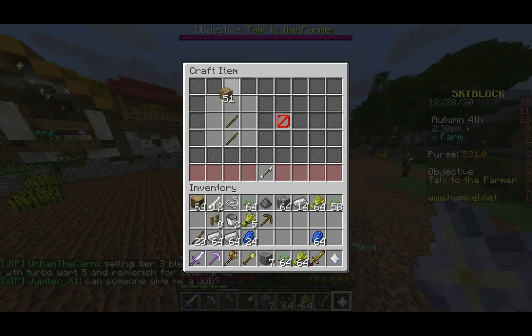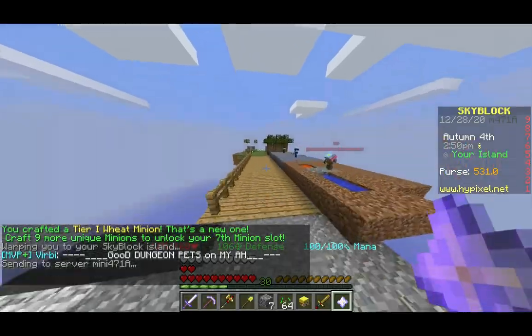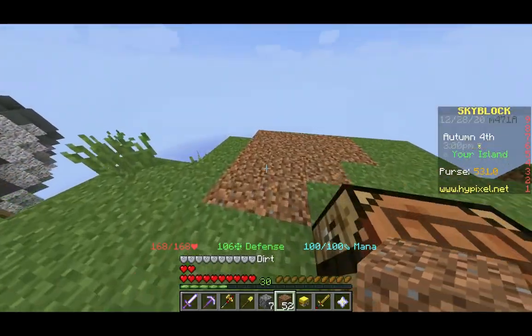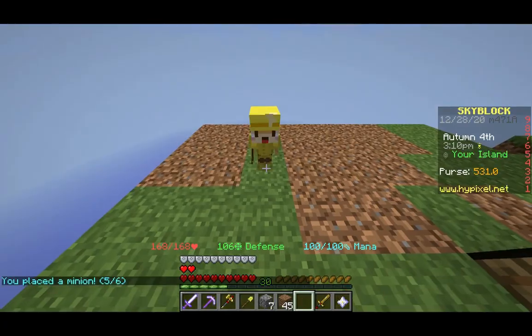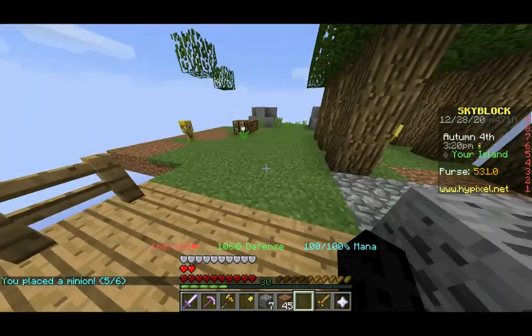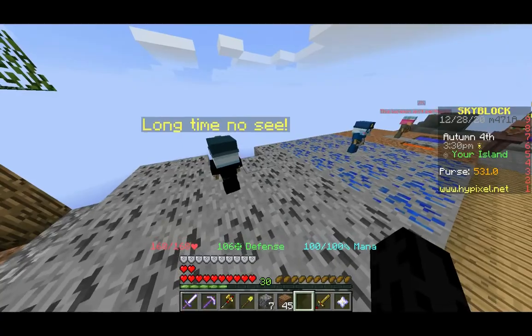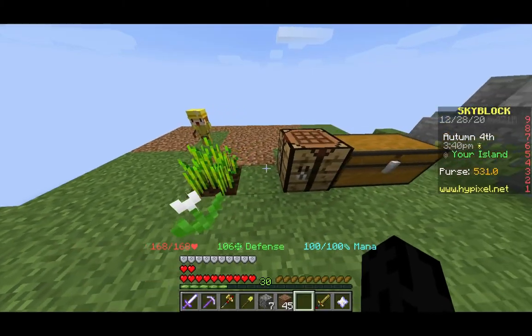Let's craft the wheat minion: make a wooden hoe and surround it with wheat — that gives us a wheat minion. Craft nine more unique minions to unlock your seventh minion slot. I'm going to put him here because he needs dirt. This guy can actually just be placed directly on the ground because he just tills the ground. Some people have their minions floating over the void — like if there's a hole, you can just drop right through. I don't know why they do that, it's just a little stressful.